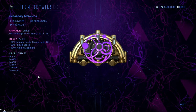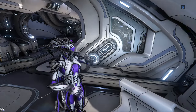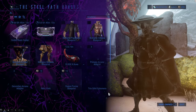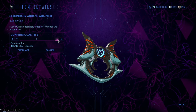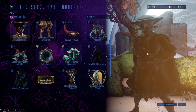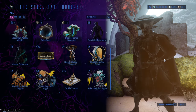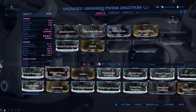Before we get into them, let's backtrack a bit and see what we need to do before you can install the arcanes. You first need to get yourself a secondary arcane adapter for the weapon you want to get an arcane on. You can only get it from Teshin for 15 steel essence after you unlock the steel path. They are not that expensive but you have quite a grind ahead of you if you want to get the adapters on every single weapon you own. I suggest you only get them for the weapons you love to play with.